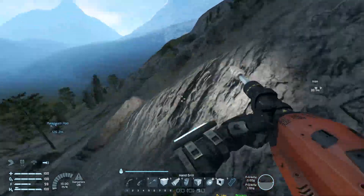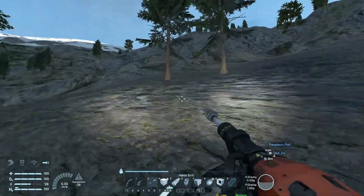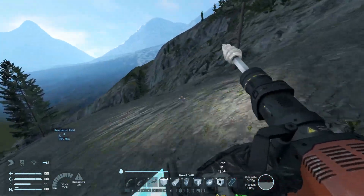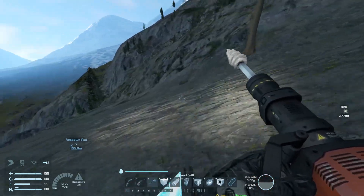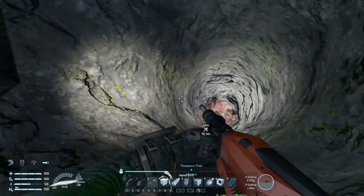Right up here — the iron is... the ore detector is a good way to find it without cluttering my screen with GPS markers. It's over here somewhere — there's a hole, there's tons of iron. It's supposed to be a giant vein of iron. Fantastic!